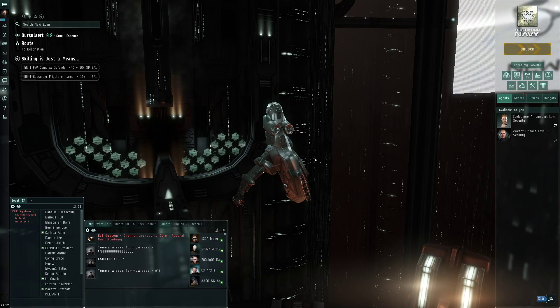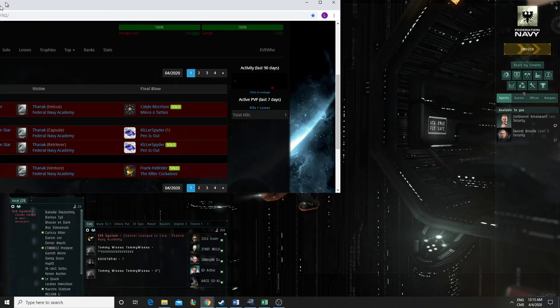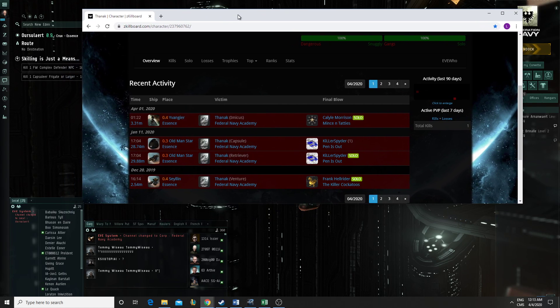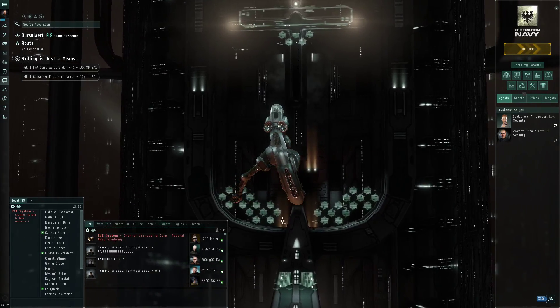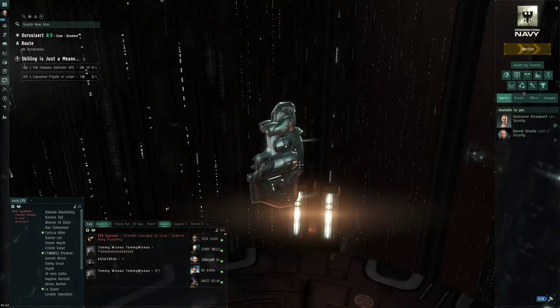I also had a super bad EVE week because I lost two ships. The first one was my exploration frigate, where I went scanning and probing moons to find a good spot to set a base. I got my ship blown up. I was in low sec flying a frigate with no guns. I'm usually pretty fast to get away so I don't get caught.